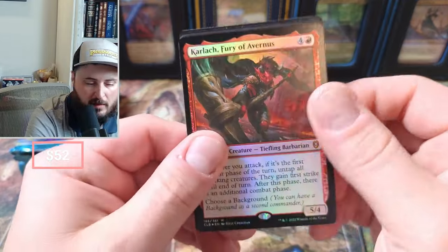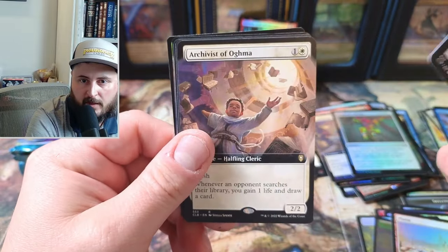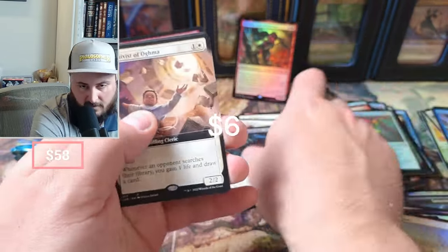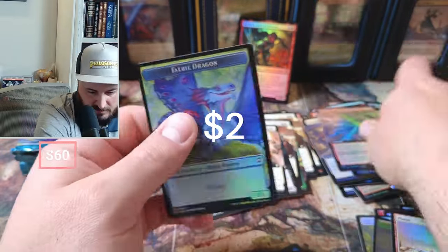Deathbringer Carlock — boom! That's a good one. Coming in foil, that's awesome — we'll put that in the hits. Doom Guide, we got another Archivist, John the Duke, Wills Reversal.